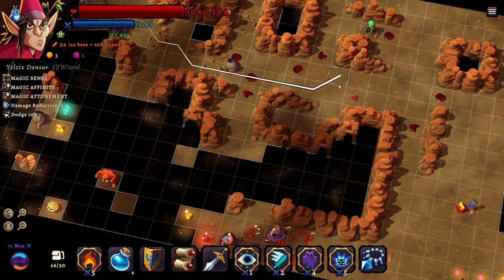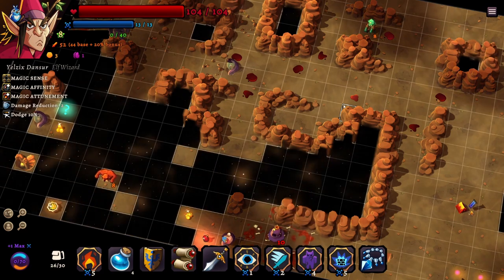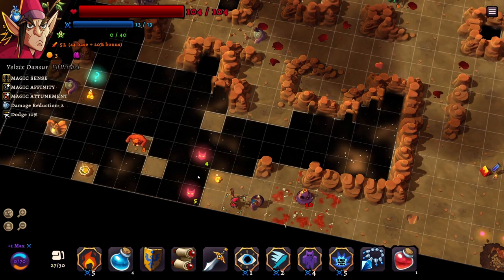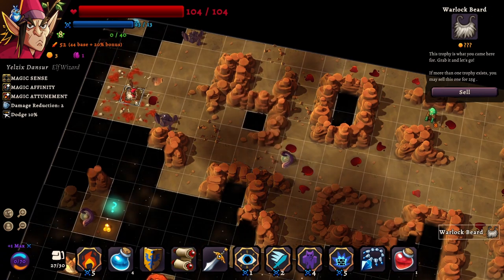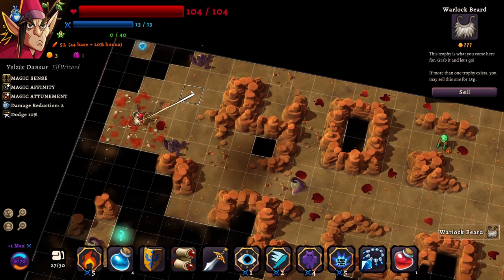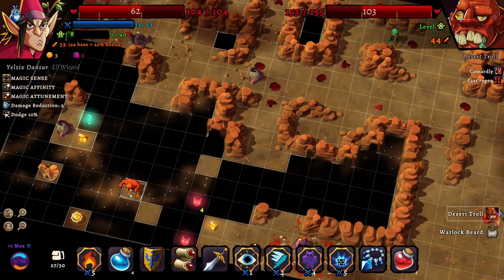I would like to be level nine, but it's usually very difficult to actually get to level 10. We don't have any health potions, however there is a health potion there. We got the warlock's beard trophy. If more than one trophy exists, you may sell this one for 25 gold. We have two level eights which will give us eight XP each - a combined 16 experience. If I convert one of these into XP, we'd get 50 - but 50% of eight is four, so we're just converting it into the same thing.